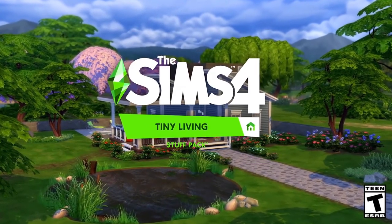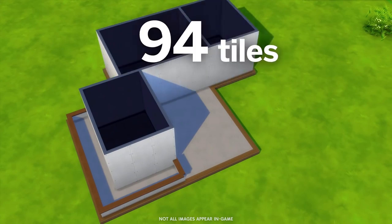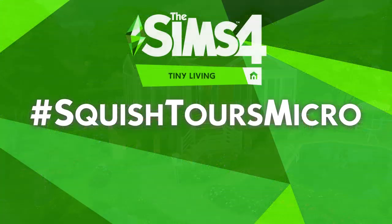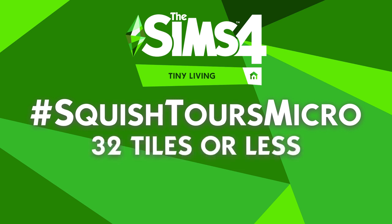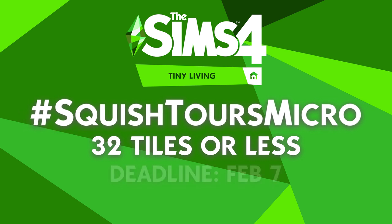Now that Tiny Living is officially out on PC and Mac and will soon be out on console at the beginning of February, we are doing Squish Tours Micro. So what this is, is if you'd like to build a tiny house as tiny as you can make it — under 32 tiles — and submit it to the gallery using the hashtag Squish Tours Micro by February 7th, so that way our console players have some time to submit as well.